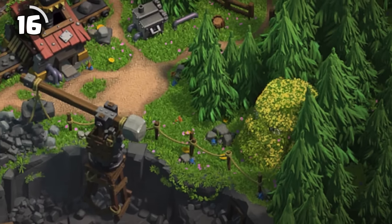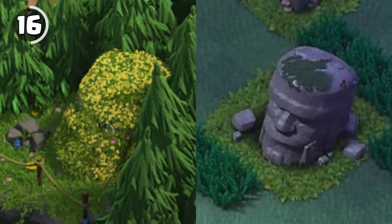The mossy looking rock in the Clash You Construct scenery is actually the barbarian statue from the builder base, but overgrown.